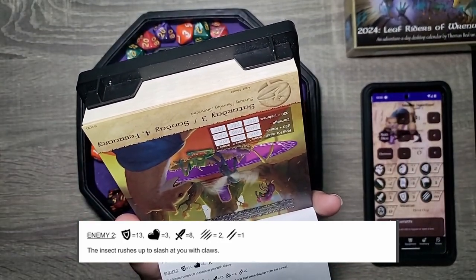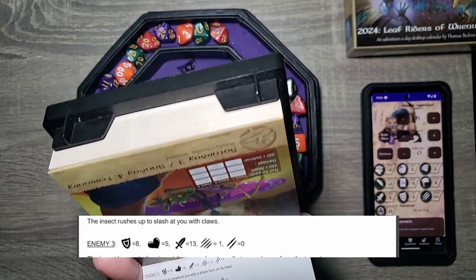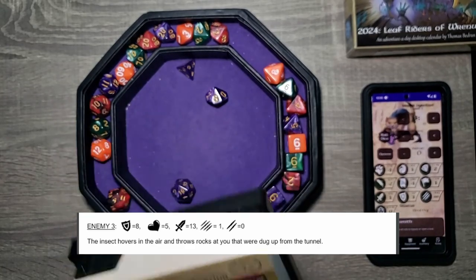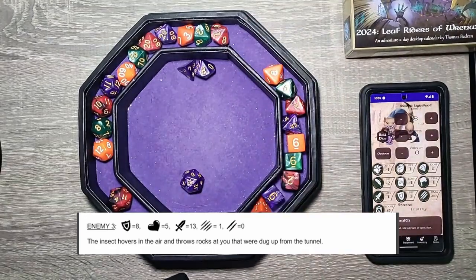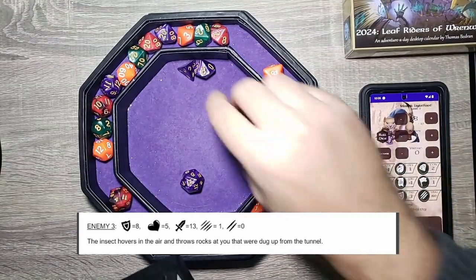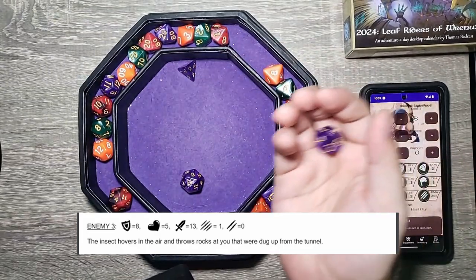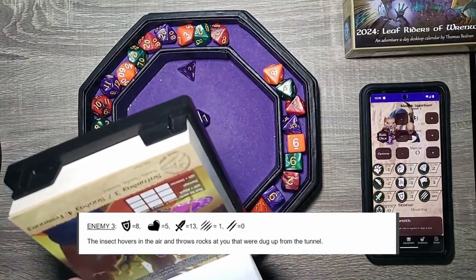Quickly evading left and right, weaving into and out of the insects, taking them down. The third one — the insect hovers in the air and throws rocks at you that were dug up from the tunnel. Come on, Merrick, you need this. 15 — that hits. This one has a lot of health. One — this one hits.